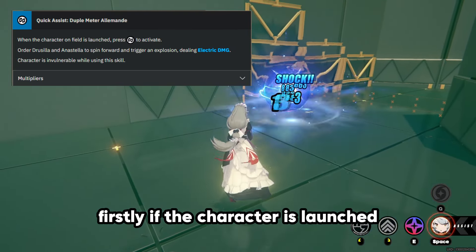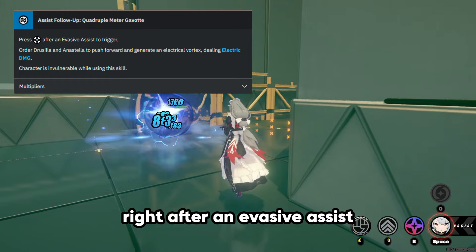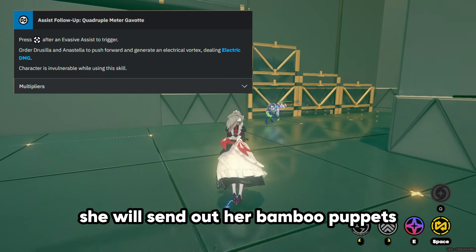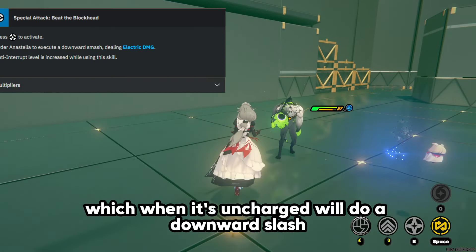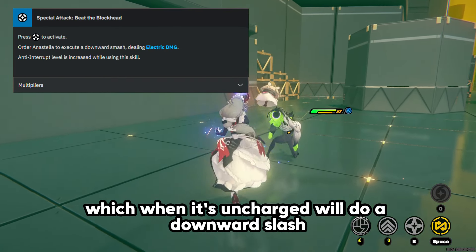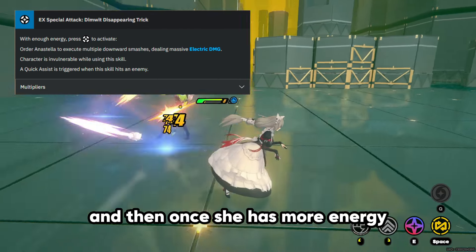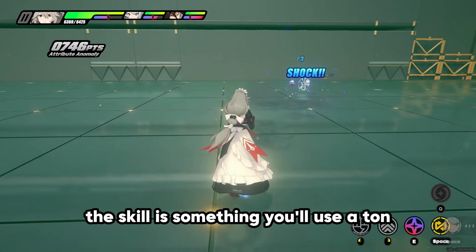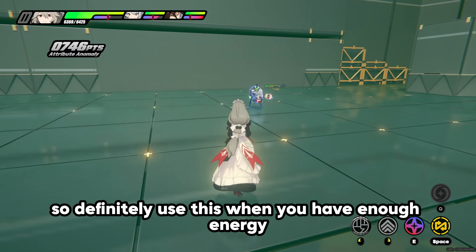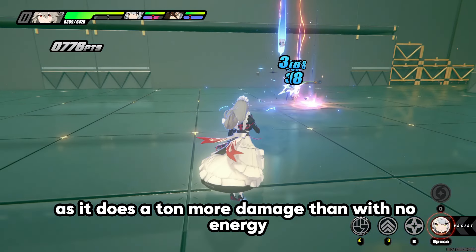Her assist skills: if a character is launched, you can switch to Rina and deal electric damage. If you use her skill right after an invasive assist, she'll send out her bamboo puppets, dealing electric damage. Her special attack, when uncharged, does a downward slash dealing small amounts of electric damage. Once she has more energy, it will deal multiple slashes dealing huge amounts of damage — definitely use this when you have enough energy.